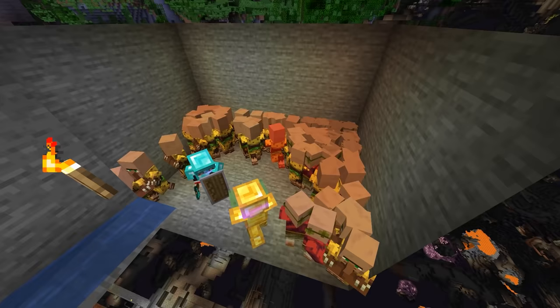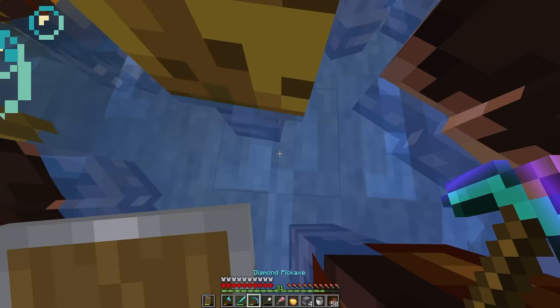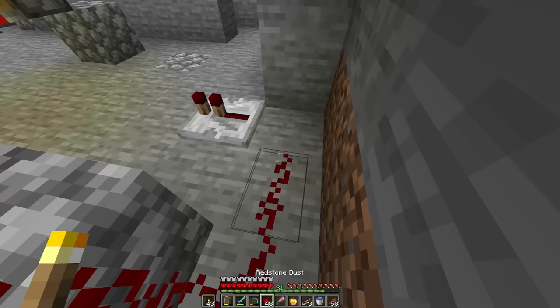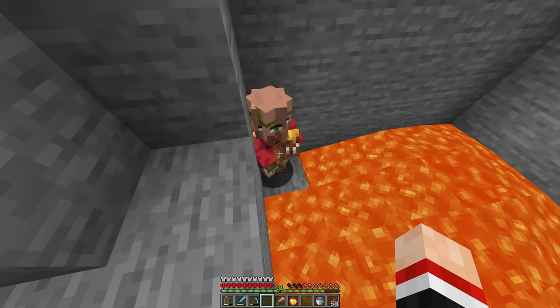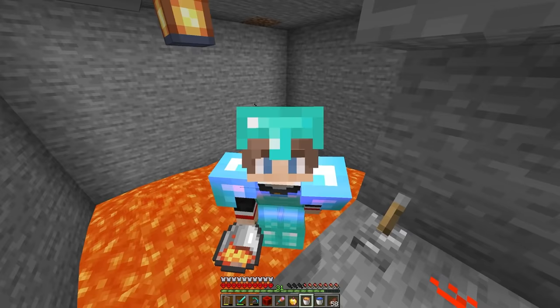What am I going to do with 200 villagers? I could give them all jobs and trade with them to become infinitely rich, but that's boring. So I'm just going to set up a couple of dispensers, put something special inside, wire up some redstone. Nobody gets to live. Mission successful.